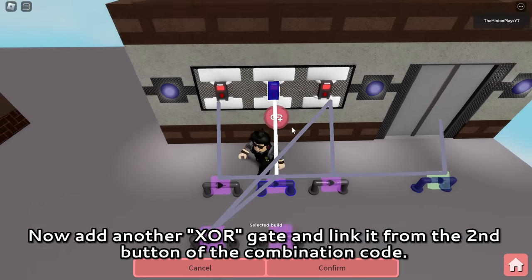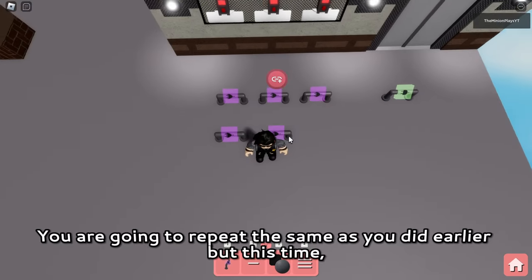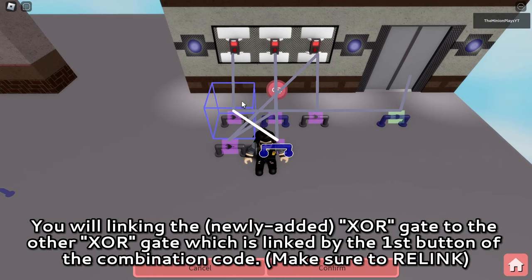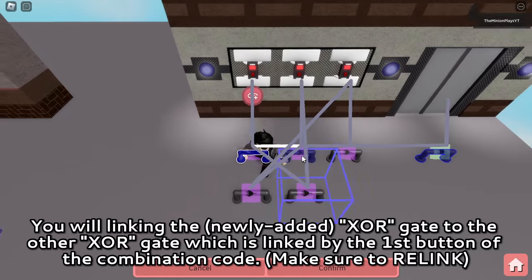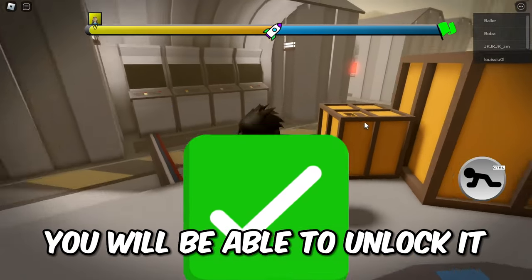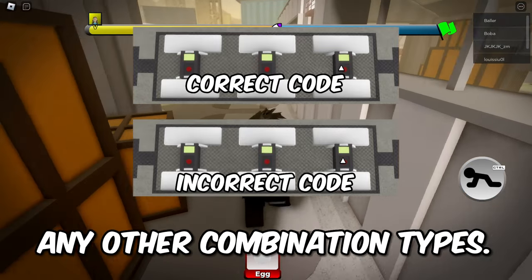Now add another XOR gate and link it from the second button of the combination code. You are going to repeat the same as you did earlier, but this time you will be linking the XOR gate to the other XOR gate that has been linked by the first button of the combination code. Now that you have the steps done correctly, you will be able to unlock it with the code 123 and not any other combination types.